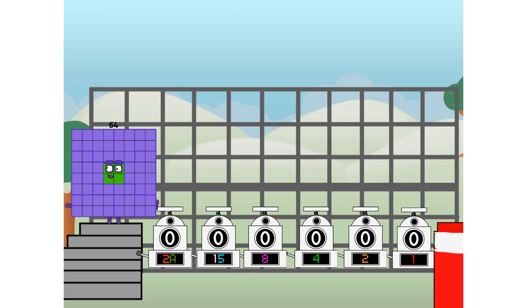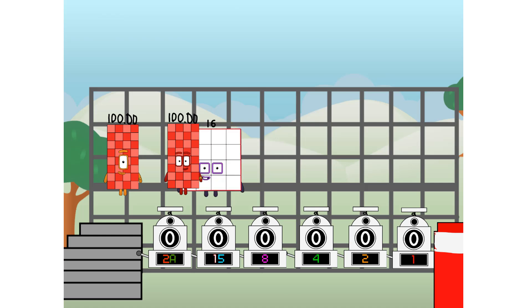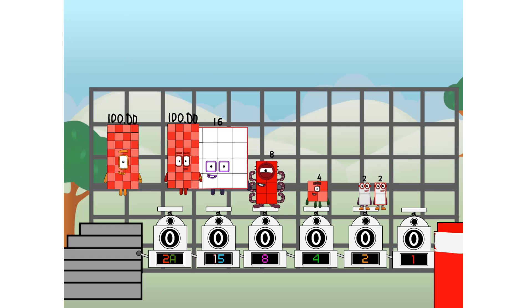First, I split in two: one hundred thousand, and ten thousand, and eight, and four, and two, and one, and one more to press the big red button. Then you choose who's going up: one of me, and none of me, and one of me, and one of me, and none of me, and one of me. And fire!